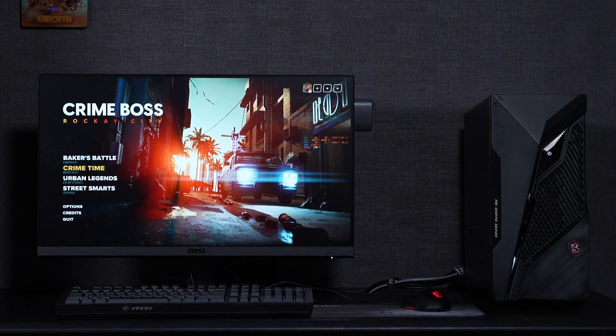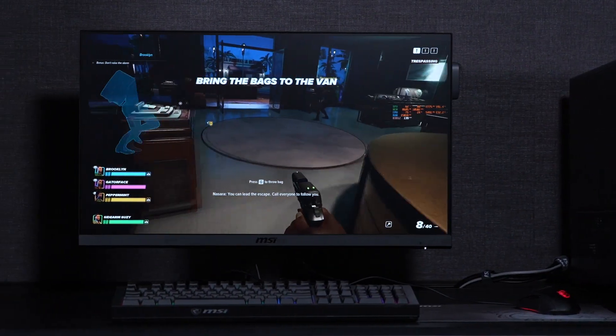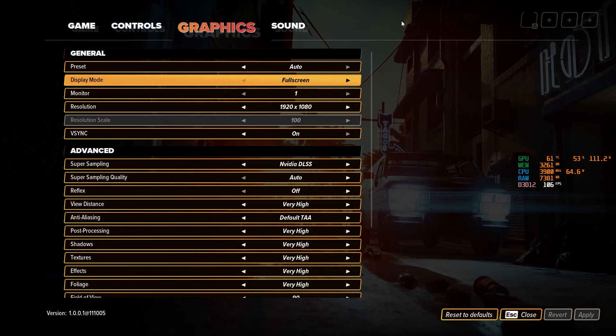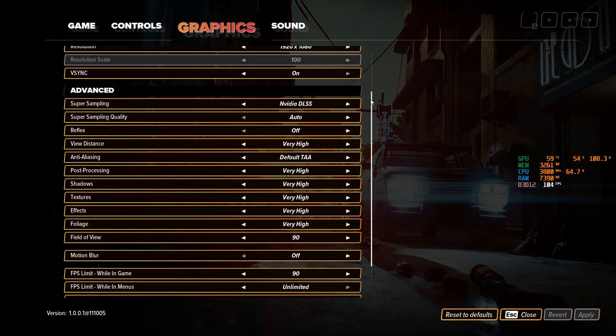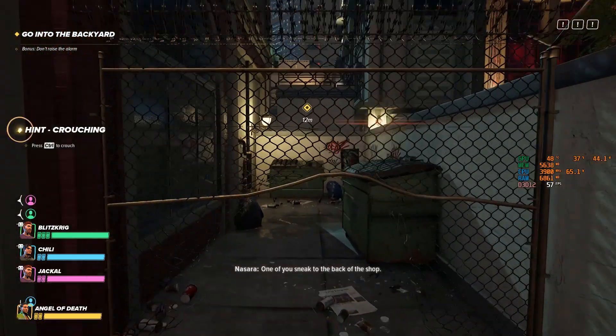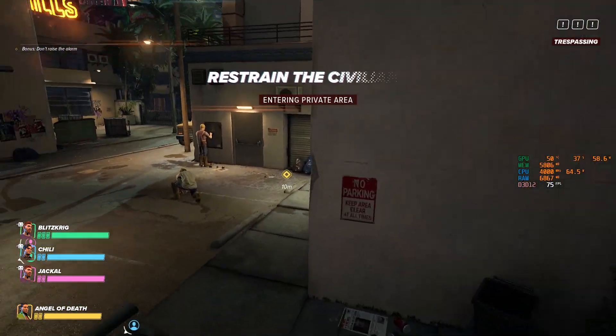Let's see how the performance of this combination performs. With the FHD performance settings fully turned on, the RTX 4070 can still maintain above the 60fps standard in the game, and the GPU temperature can also be kept below 60 degrees, which means this setup handles the game with ease.